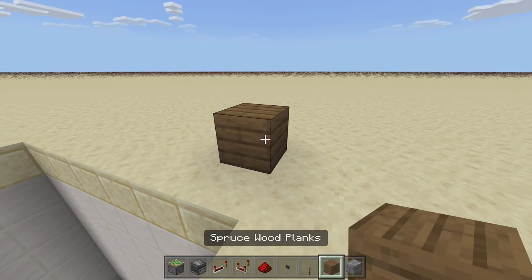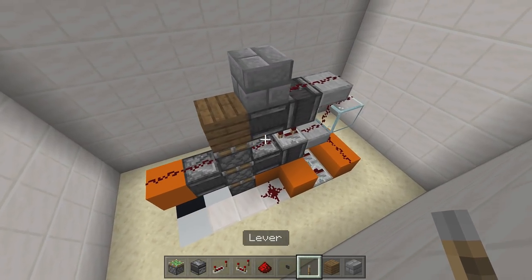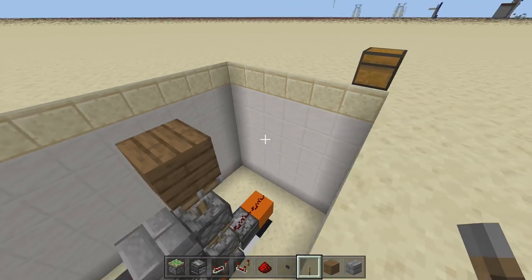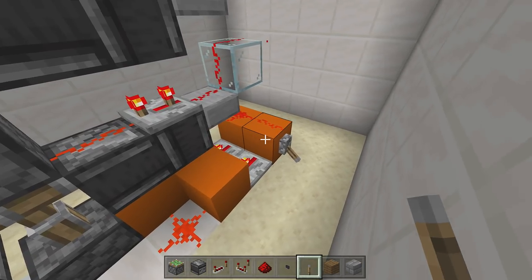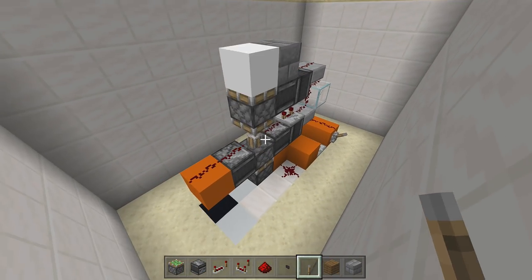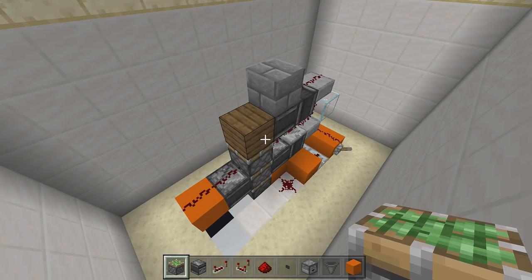To test this out, place a block of choice right above the top sticky piston - I'm going to use spruce wood planks, whatever color you're using for your clock. Place that right on top of the sticky piston. Take out your lever, come to the back side, and off any two pieces of redstone right here place your lever. Flip it down - your triple piston extender should be flush to the floor, meaning everything extended out fine. Then flip up the lever and it should retract the entire thing. It goes up, flip it up, and it goes all the way down - perfect.